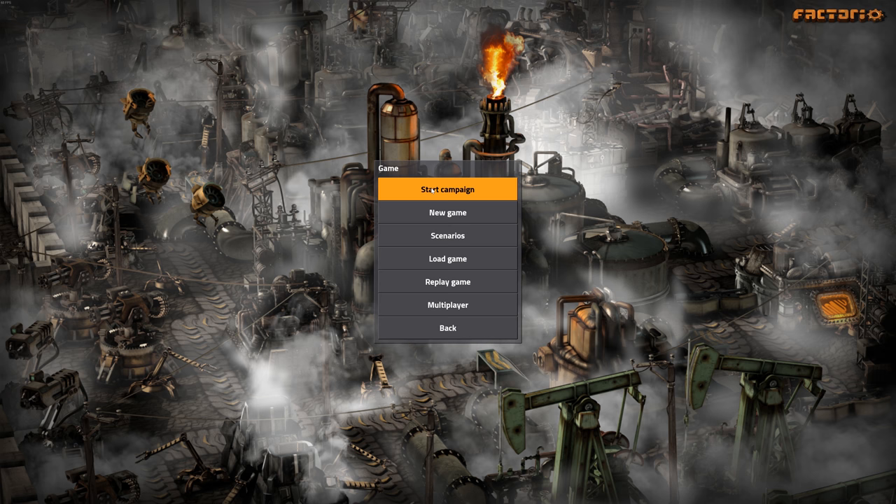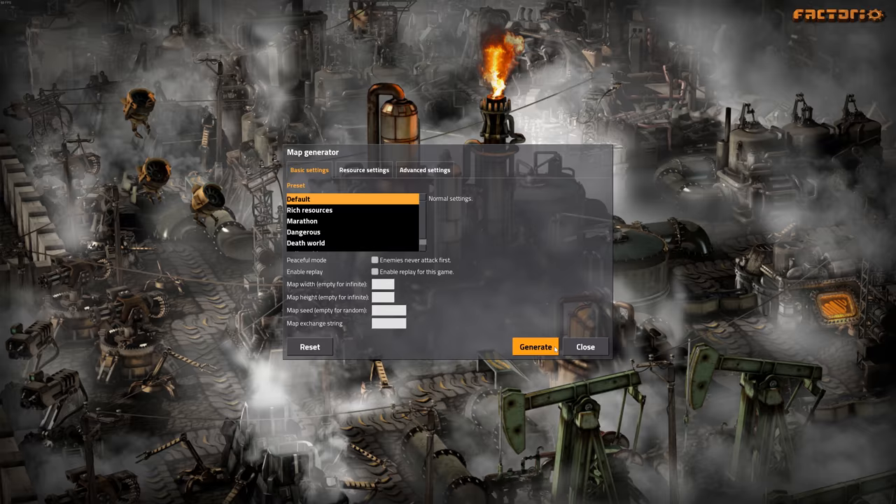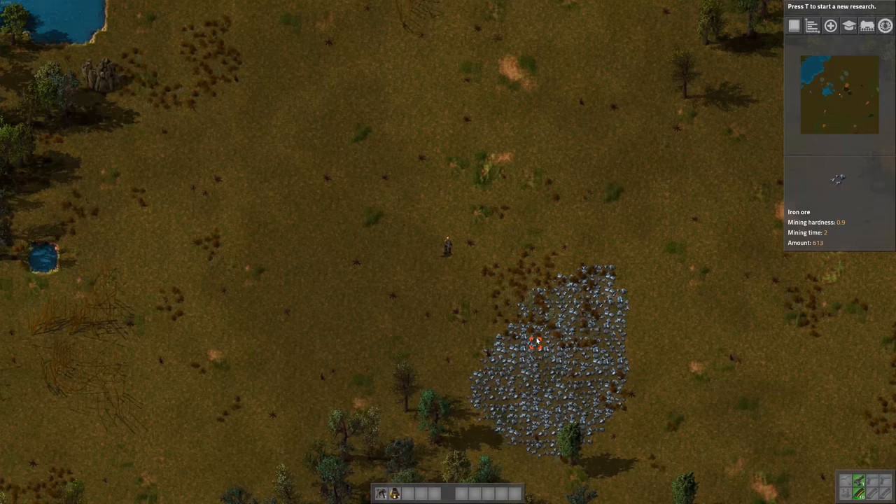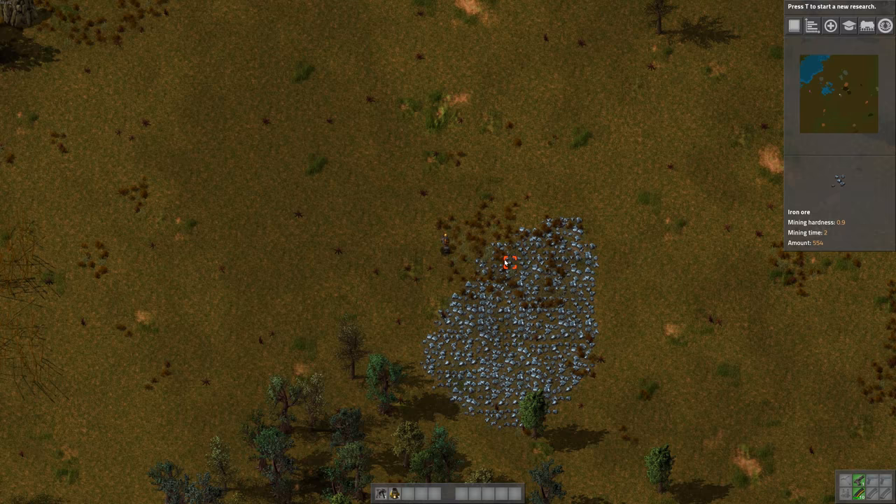I'm going to go default for everything. So here's free play — you're supposed to launch a rocket into space. Start small and work your way up to automation. And you get attacked by aliens. Basically the more pollution you make on the planet, the more the aliens will attack you.